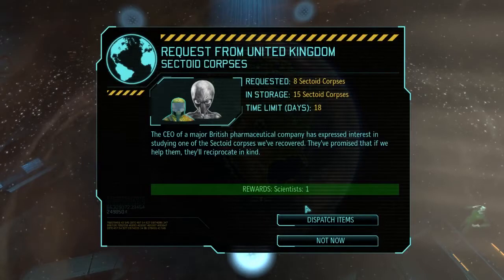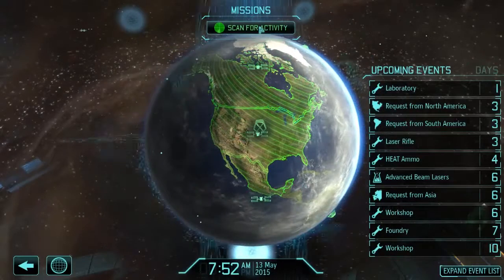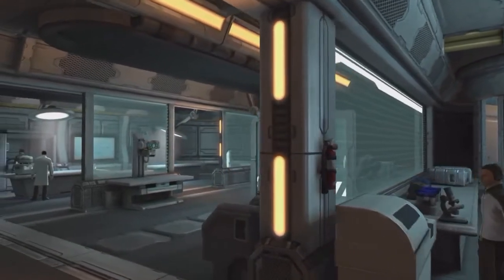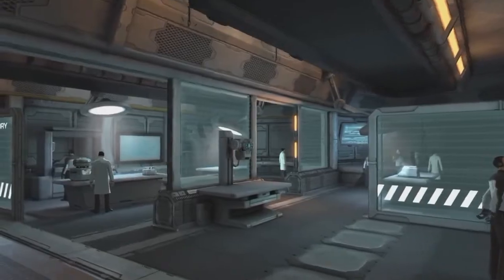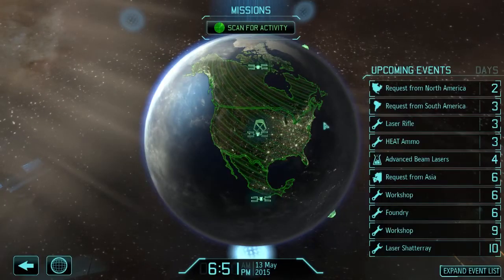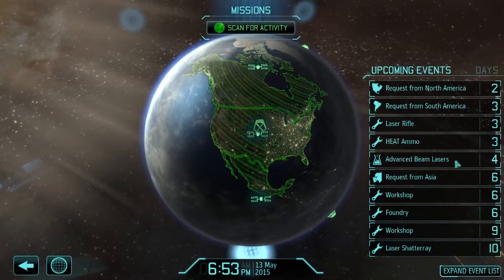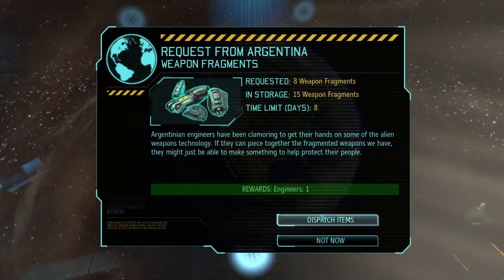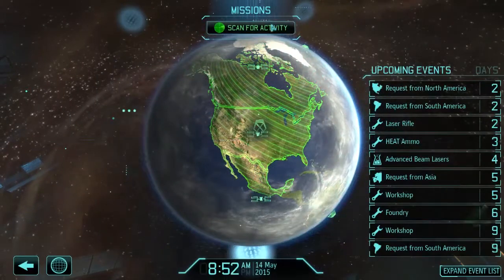They want eight sectoid corpses for a scientist. That's a lot, but yeah, we'll do that — we'll take a scientist. I like scientists. Something finished — one of my labs finished. Excellent. Did that speed up my research? Yeah, advanced beam lasers in four days. That's pretty awesome. An engineer for weapon fragments? Not now, I want my fragments.